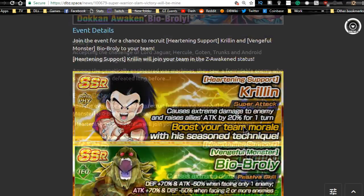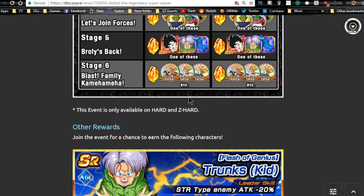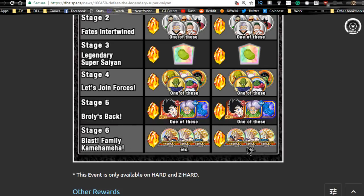Next is 'Defeat the Legendary Super Saiyan,' the other Broly event, running until 2/20. Do every single mission for a dragon stone per run. Shamo is a decent support item; you get sensu beans from stage three. Stage two drops some awakening medals — I wouldn't recommend doing this one specifically for awakening medals. Just do it to beat it; if you're looking for specific awakening metal types, go to the individual type stages.